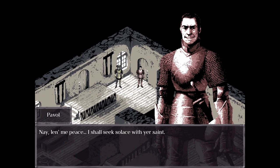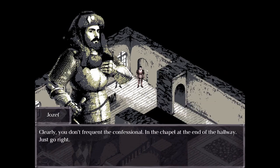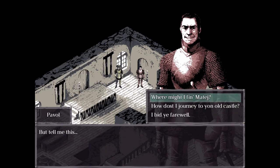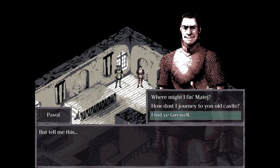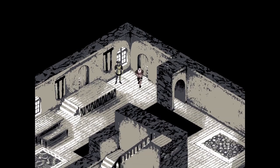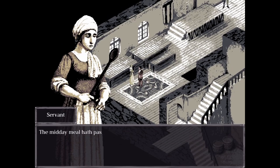"Where do I find him?" "Clearly you don't frequent the confessional — in the chapel at the end of the hallway, just go right." "And how do I get to the old castle?" "First go pay respects to Matei." And okay, so our main character Pavol seems to have lost his wife or something whilst he was in the Crusades — that's what I'm guessing.